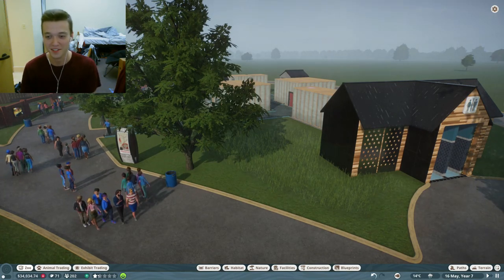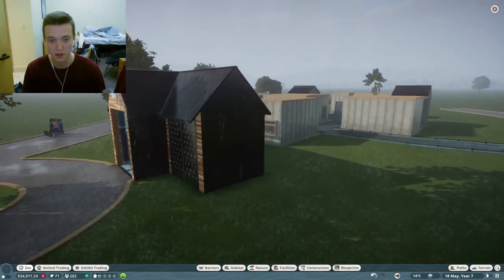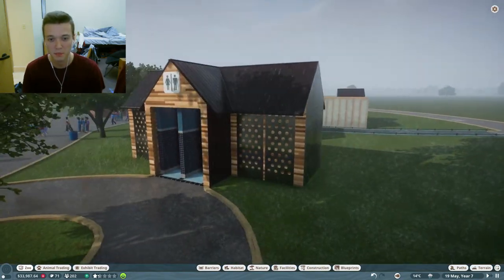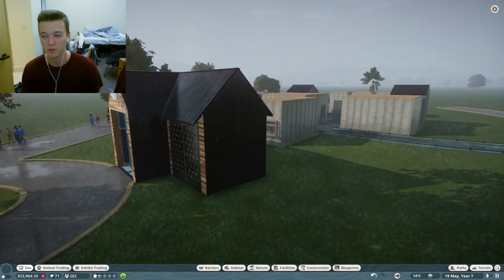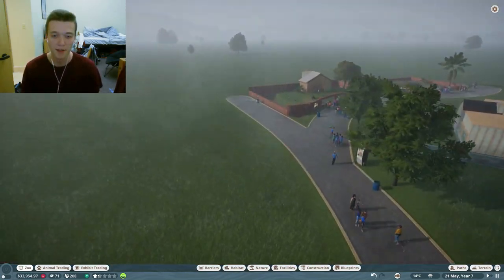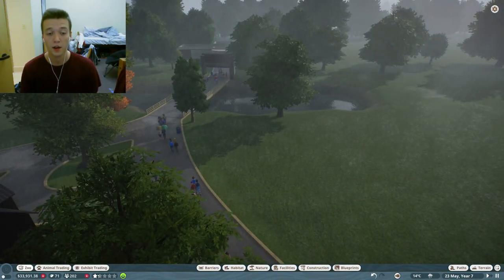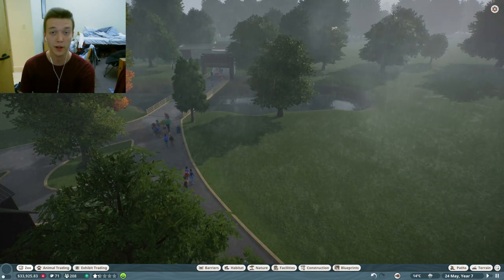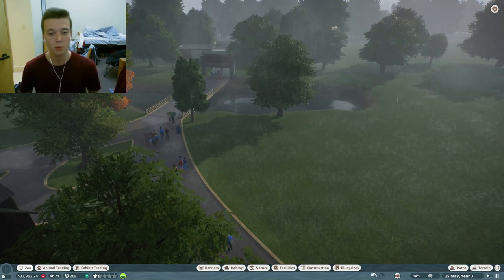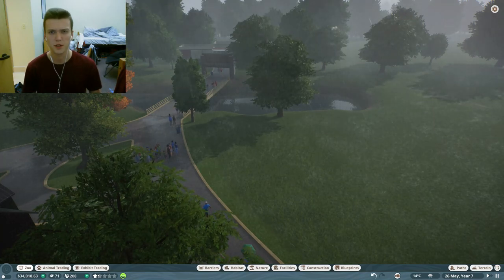Every time I try to do a speed build it either gets dark outside or it's raining. I like how this building came out for the most part — a little more on the metal side but I didn't want it all wooden. We're going to keep working and do more speed builds. I think I may do some sort of snake house over here, some sort of exhibit area.